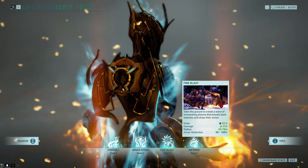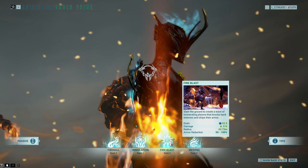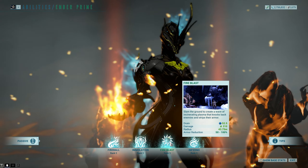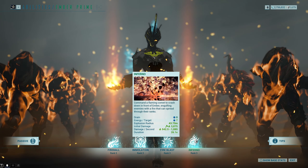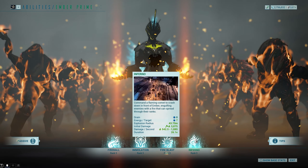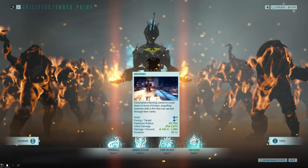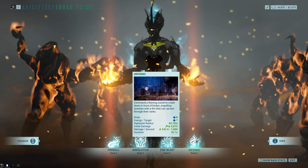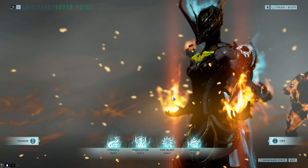She also has Fire Blast, which is much the same as it was before except it's got that added synergy. You slam the ground and it's a big wall of flame that'll knock everyone back and strip their armor as well, which is quite nice. And then Inferno — this is a big change from what it used to be. You throw down meteors and they hit all the enemies around you; it's very cool. It lights them all on fire, and that fire will spread, and when the fire spreads more enemies are on fire, which means your power strength gets higher because of the passive. Lots of synergy, works really well.